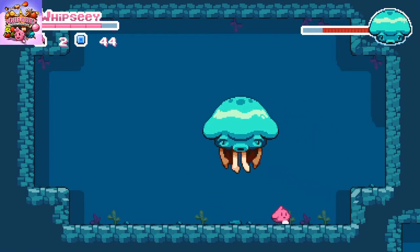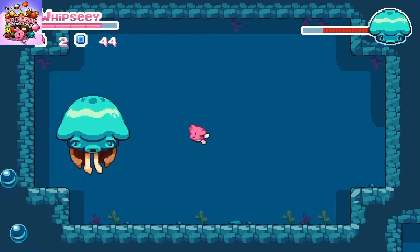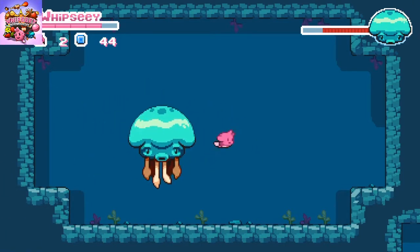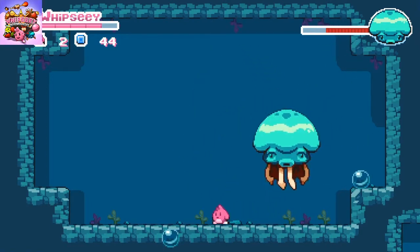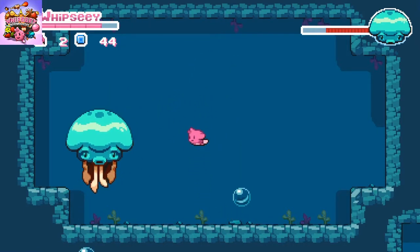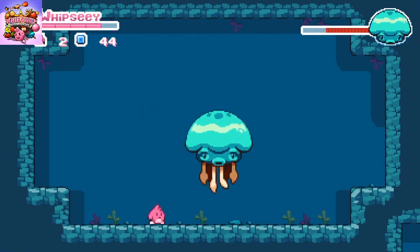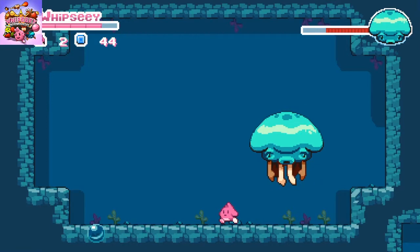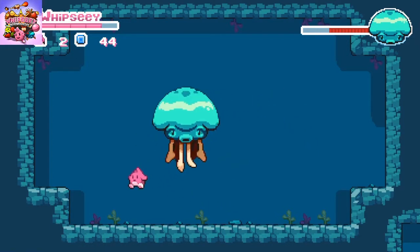He's got a few attacks — usually they're not too much of an issue, but they're kind of erratic so it's hard to tell. He does this electrocute thing, which if you whip him when he's electrocuting you get damaged. He shoots those bubbles which don't always go in the same direction, which obviously can damage you. And if you're floating trying to whip him, I found he ran into me quite often.